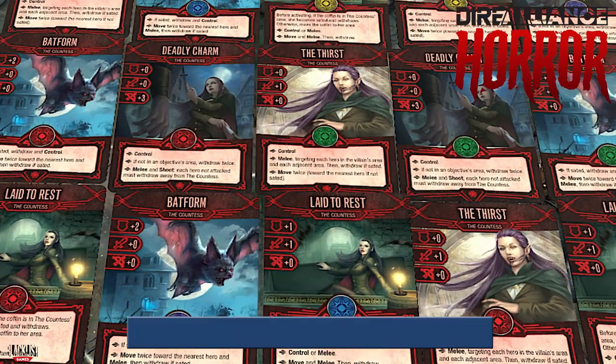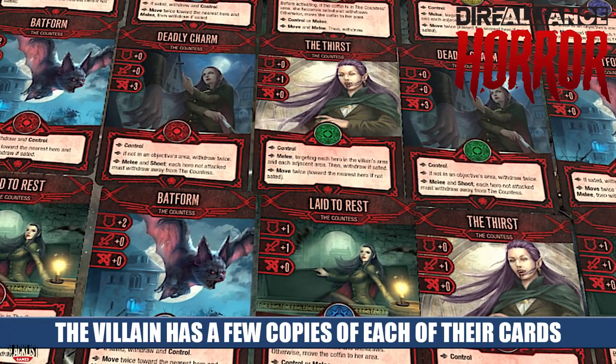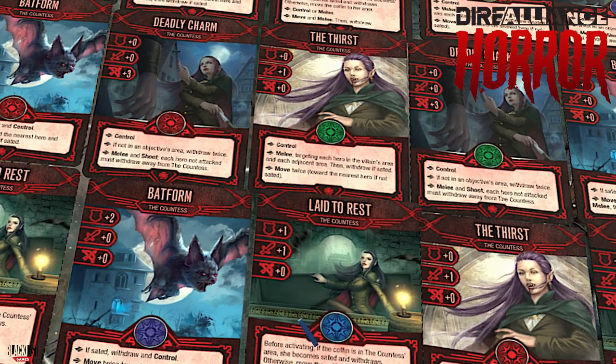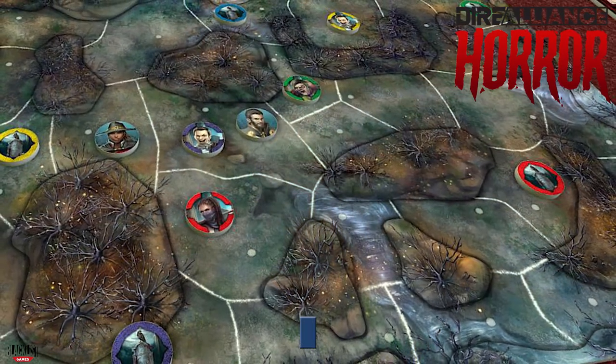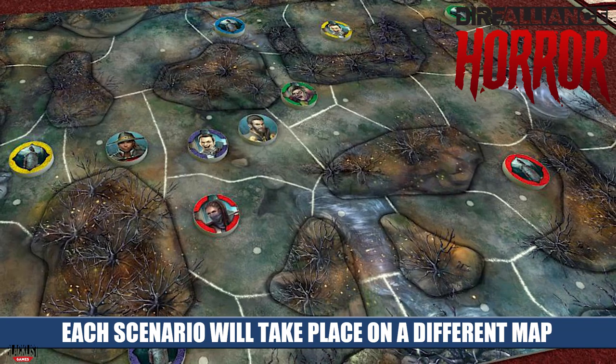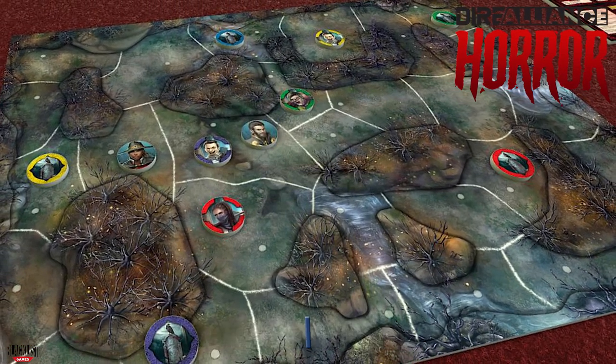Damage is still done the same way in raid mode — every time you take damage to your hero, you're discarding one of those cards and removing it from the game. Once you have no more cards to remove, your hero is defeated and you are sadly eliminated. But that doesn't mean you lose the game — even if you're eliminated, your teammates can still carry on and win the game for you. So as you see, there are a few differences between the game modes, but the one thing that's the same is that you have a ton of options.